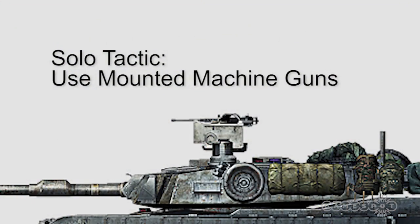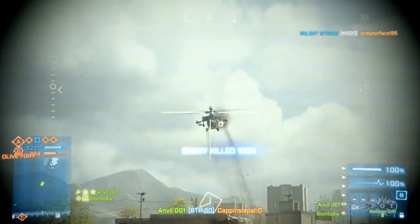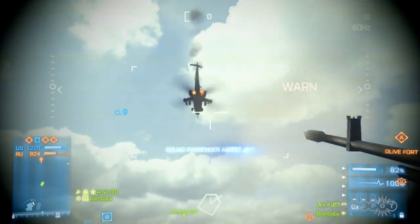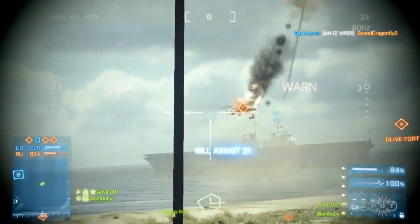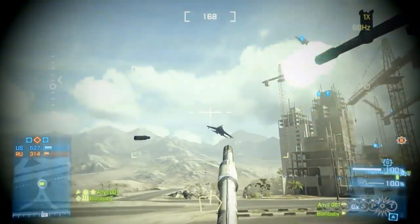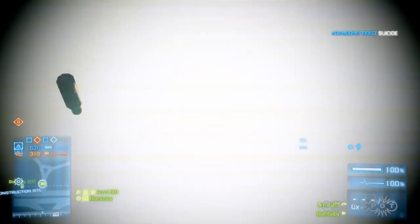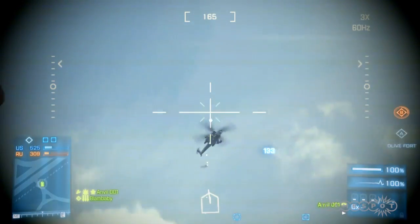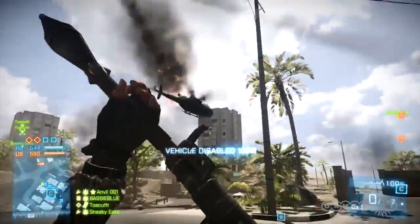Starting off, if you find yourself alone on the field without a buddy, the .50 caliber weapon on top of vehicles is extremely effective. You won't often take out a helicopter, but you will often do enough damage that you help your team quite a bit, like right here where we get a kill assist. Especially if there's more than one of you hopping up on those mounted machine guns at a time. The mounted machine guns have a very fast round, and that lets you lead your targets and land consistent shots. Also, if they land a repair, you can chase them down and finish with an RPG.